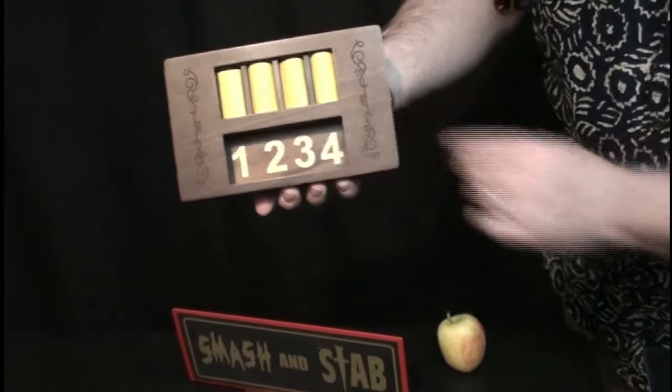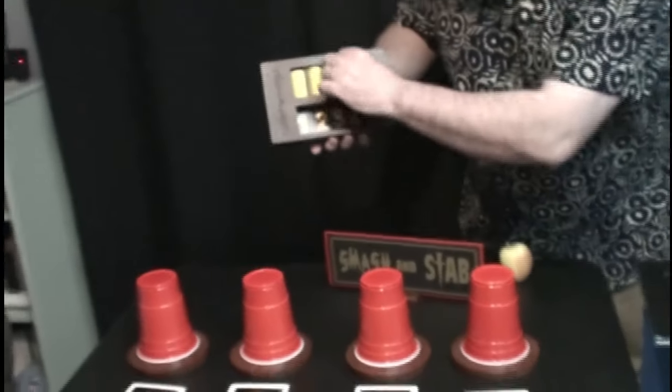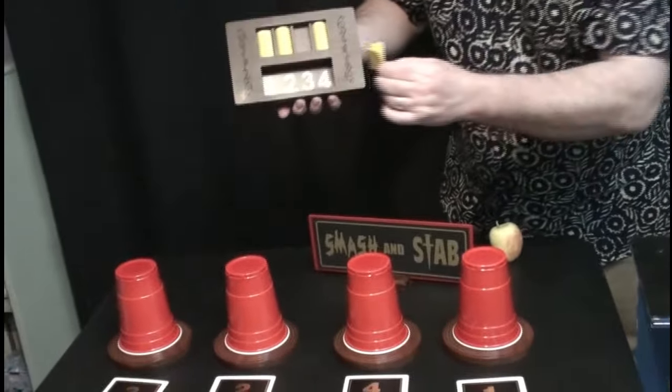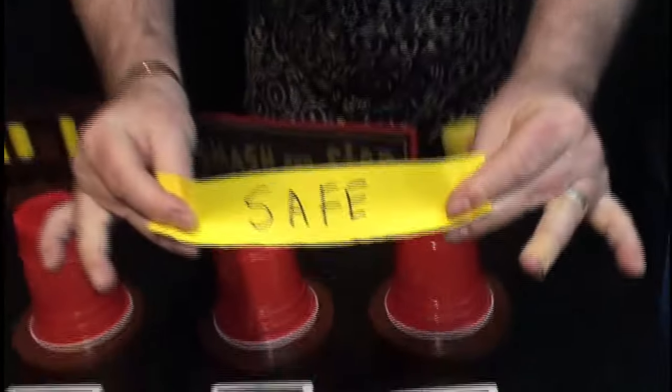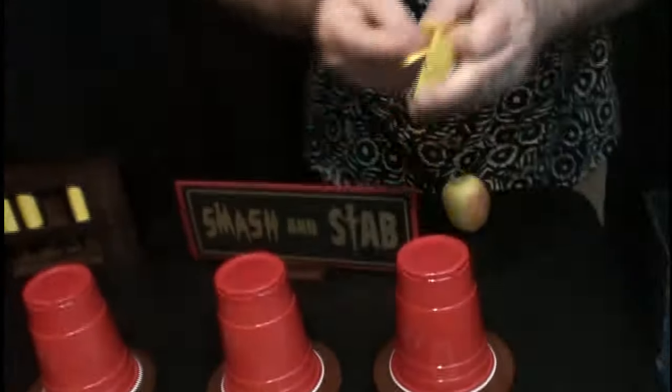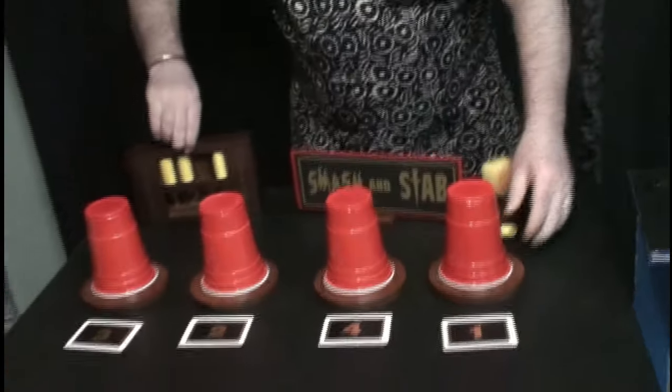And if you come in here you can see there's number one, number two, number three and number four, relating to the cups, and above each one in a little compartment is a piece of paper. So we'll start at that end which is number three, and we'll take piece of paper number three out. I'm just going to put that down there — on it I wrote the word safe.